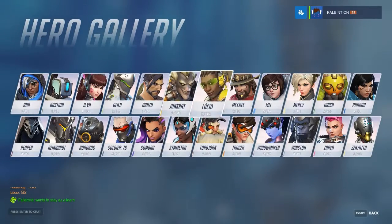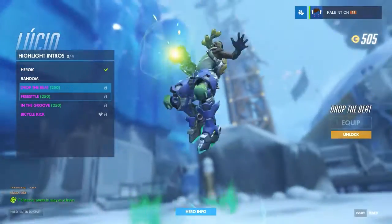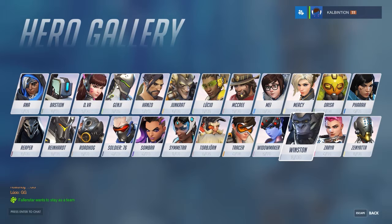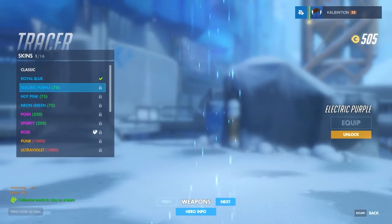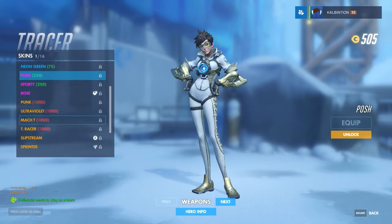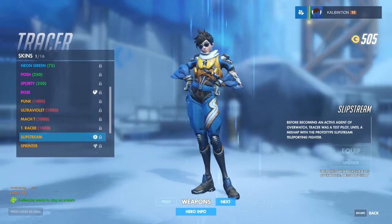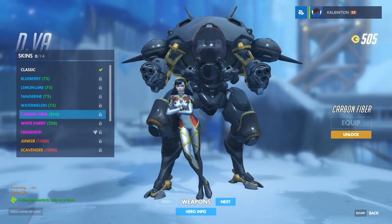Let's go back in here — anything in sprays? Probably not. Highlight intros — okay, not a whole lot honestly. The other character I play a lot lately is Tracer, but I'm not sure if she has anything I really want. I like the skin I have for her now. Posh actually looks not too bad, I like Posh. Punk, Ultraviolet, Mach-T, T-Razor — goddamnit, that skin name really though.